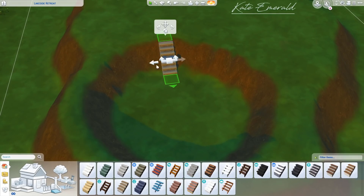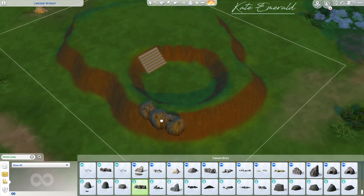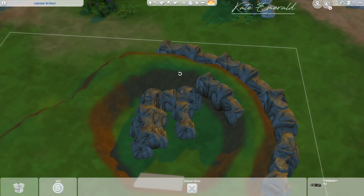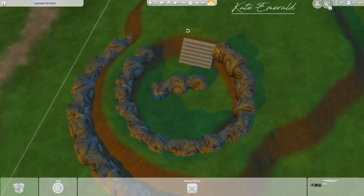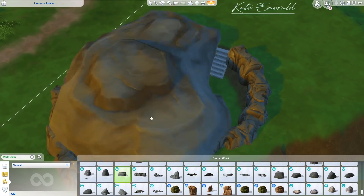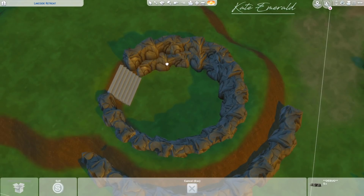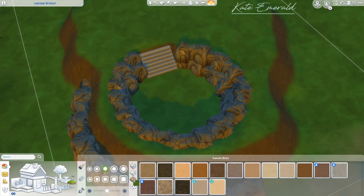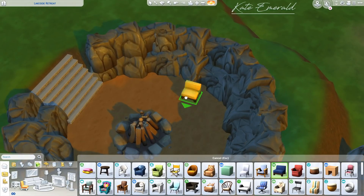Granite Forts is the world that came with the Outdoor Retreat game pack. It's a vacation world so your sims cannot actually live there, so this is a cabin that your sims can rent and have a more or less luxurious vacation. You can go camping in the woods or rent a fancy cabin for a glamorous camping experience. You can also place this lot in any other world where it functions as a regular residential lot, so you can find it in the gallery.